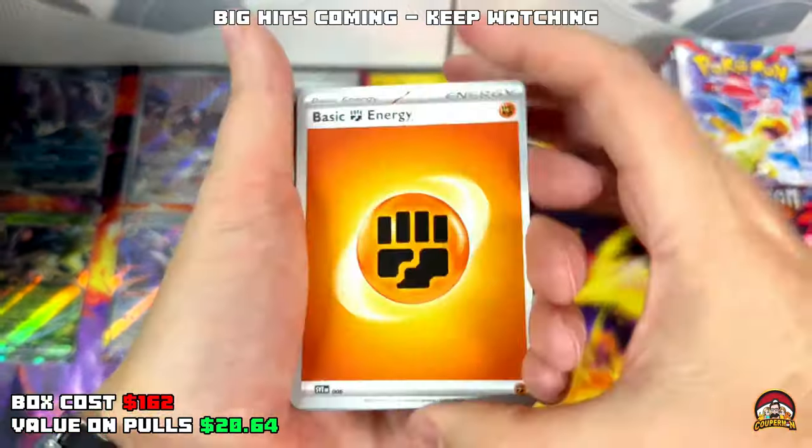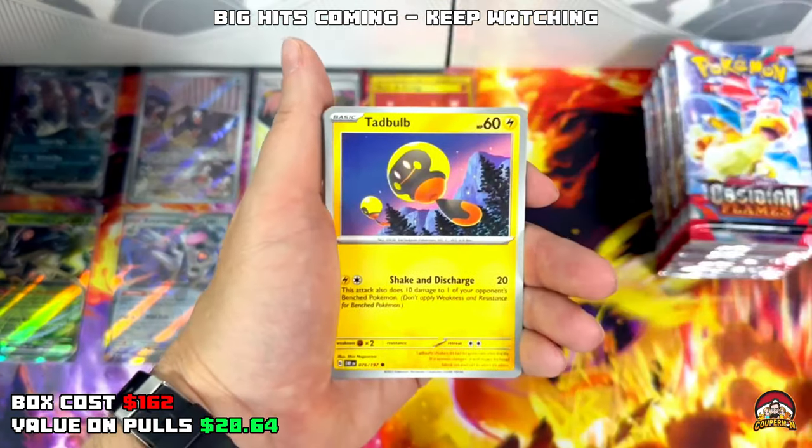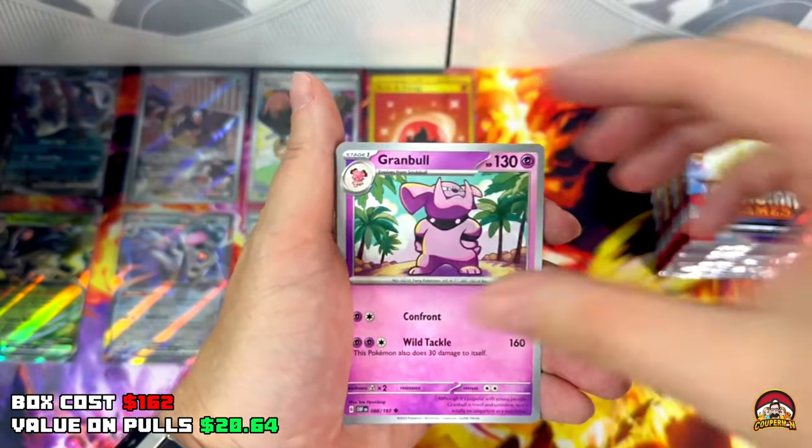Is there a double hit? Nope, just a Holo Sizzlipede. Pack 22 — we're starting to get some hits again. QR code, Fighting Energy, Toad's Cool x2, Houndour, Tadpole — something in my eye! Steenie, Granbull.